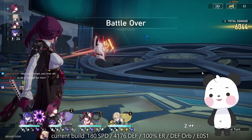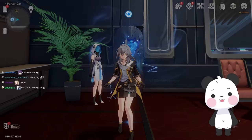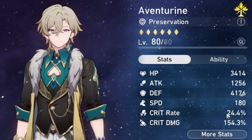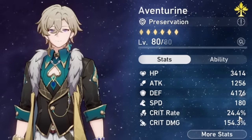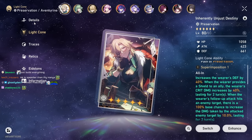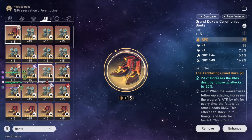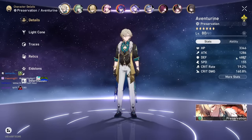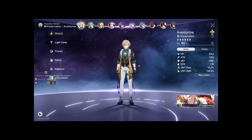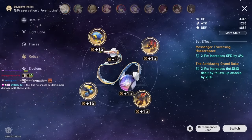Is 30 crit rate enough? Yeah, he gets plus 48 crit rate, so that's about 78. For my Aventurine it's 4076 defense, 180 speed, 24.4 crit rate plus 48 gives 72.4 crit rate, and plus 40 from the light cone gives 194 crit damage. If I change to defense boots it's 5000 defense and I'm still 155 speed — it's not that hard.